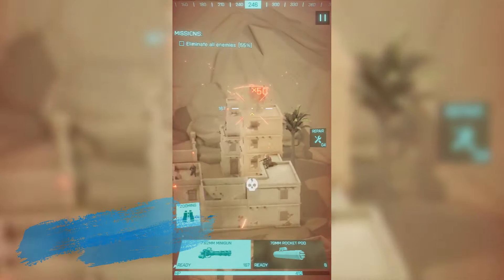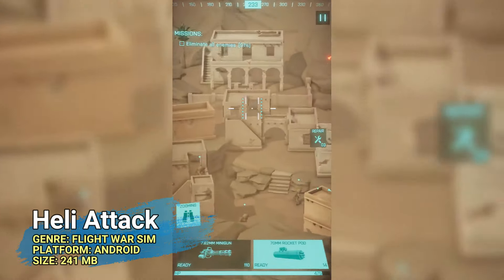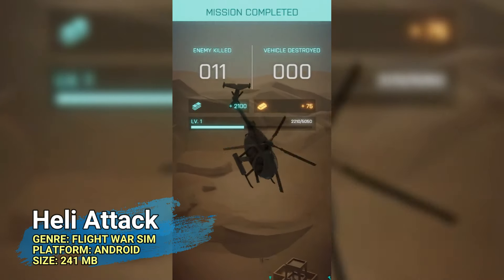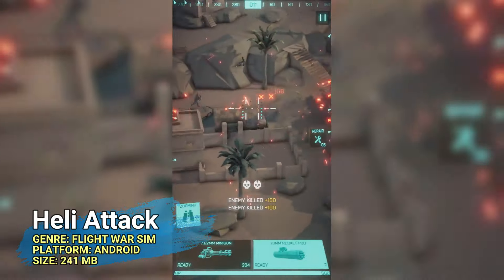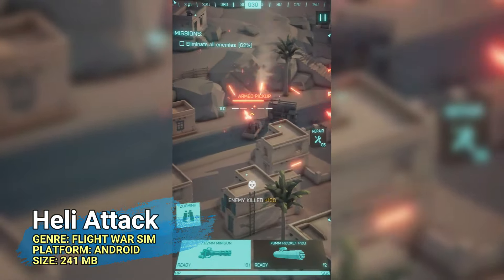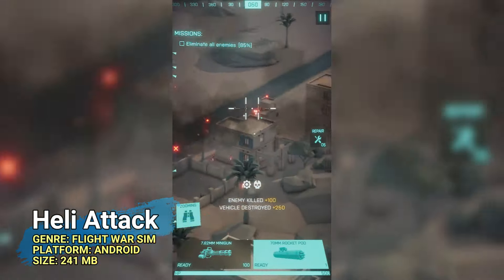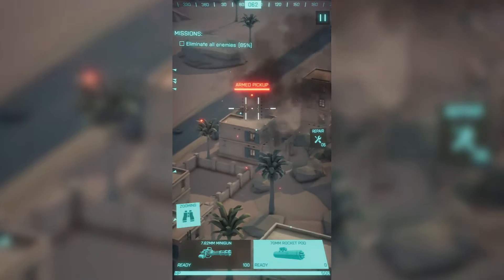It's either Flight Sim or Heli Attack if you want an aerial experience today. Heli Attack, rated 4 out of 5 on the Play Store since last week, has already been downloaded north of a hundred thousand times, and it offers a very well-made and engaging high-octane aerial combat sim. This Android game puts you in an intense helicopter battlefield where you'll navigate through challenging missions, upgrade, and dominate. It's perfect for fans of aerial combat games.